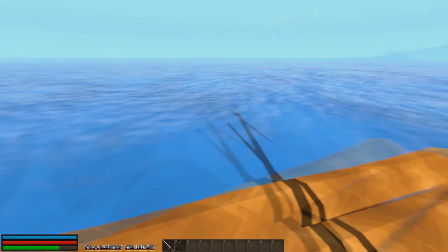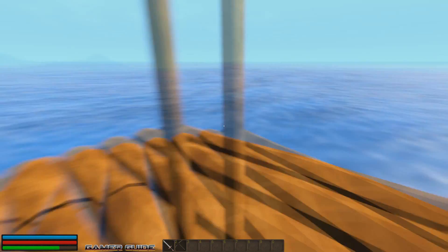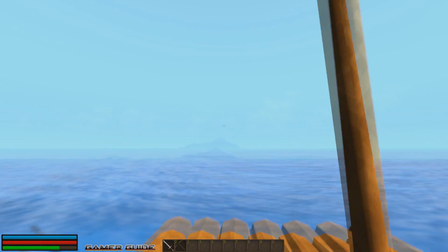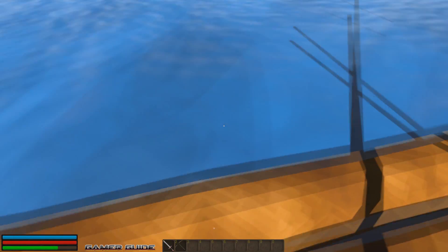When you put the sails up, you just automatically have some momentum. It doesn't seem that wind is really a thing in this game — if you have your sails up, you're going to go forward. Which makes it more simple, it makes it work. Let's head to that island over there and see what other things there are in this game.